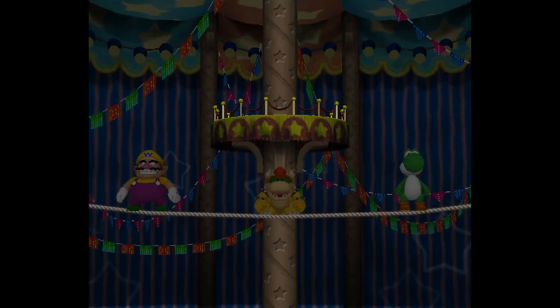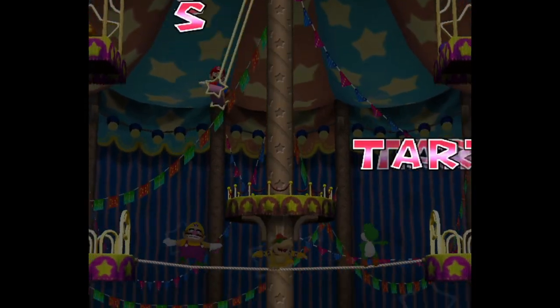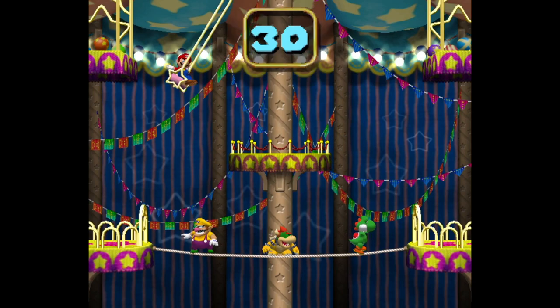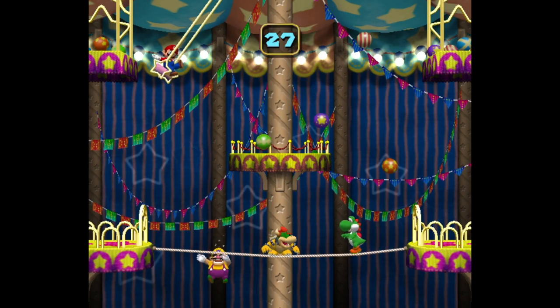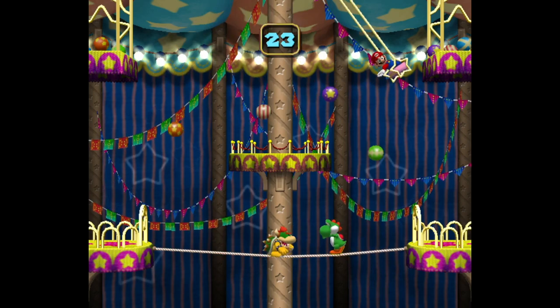When you jump, you can obviously move a lot farther away, but the downside is that you're stunned for a second when you land — so if a ball is right above you when you land, you're basically screwed. However, if you use it in the right scenario, it can help you get out of the way of danger.